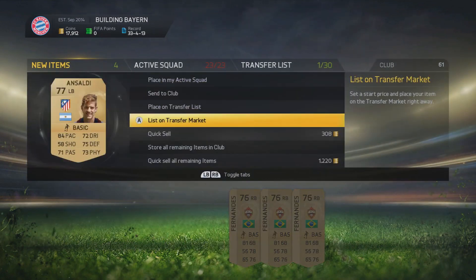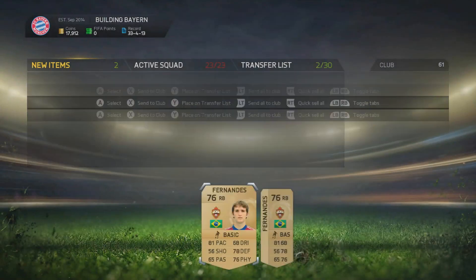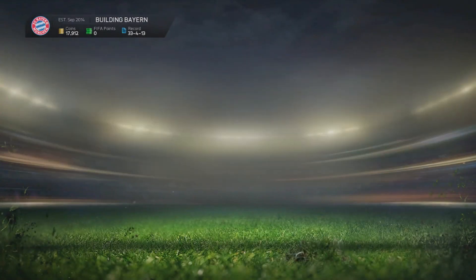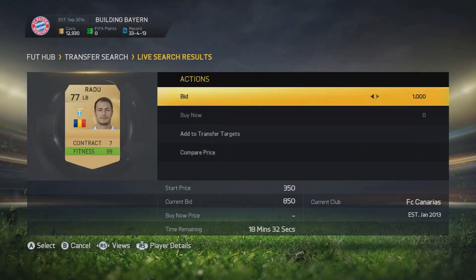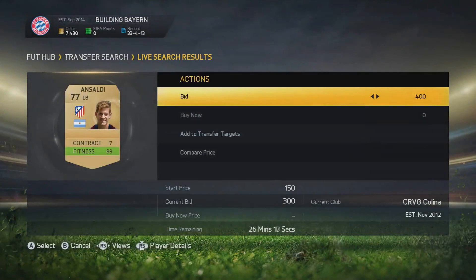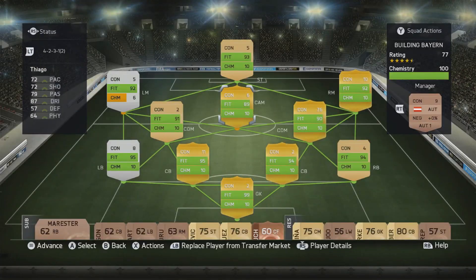We're starting off by doing some trading, working with Saudi and Mario Fernandez again — picking them up for 400 coins, listing them up for about 650 each. It's decent profit but obviously with the addition of InformRobin it's pretty insignificant. I also wanted to try some other players, like Radu — bidding 1,200 on fresh ones to sell for about 1,500 to 1,600 coins, which would be decent after tax. We'll also go back to Saudi and Mario Fernandez since we know they work.